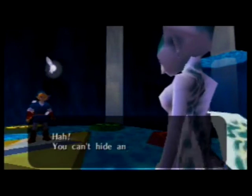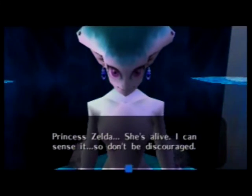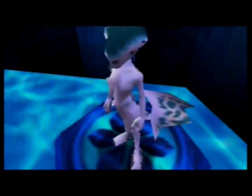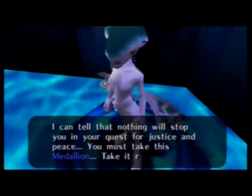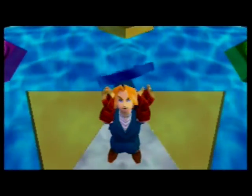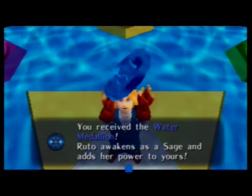That was weird. You can't hide anything from me. Well, Sheik's already helping me - he's got this covered. He's helping me find Zelda just fine. Princess Zelda - she's alive. I can sense it. So don't be discouraged. I guess I'll give you the benefit of the doubt since you're a sage. I can tell that nothing will stop you in your quest for justice and peace. You must take this medallion. Thanks for this powerful medallion that's really making me stronger. The water medallion looks like a flower. You receive the water medallion. Ruto awakens as a sage and adds her power to yours.